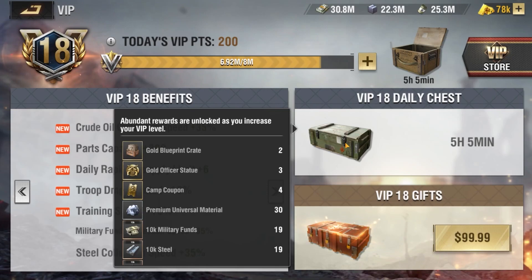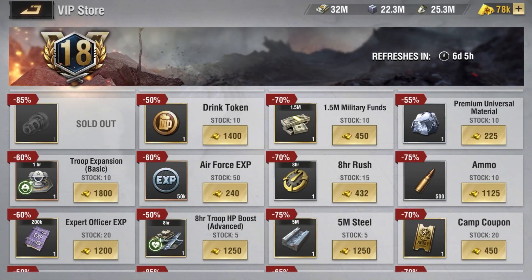The higher your VIP level, the better the items you will get each day from your daily chest. As your VIP level increases, you will begin to unlock valuable items within the VIP store. These items are incredibly helpful for your personal development and strength.